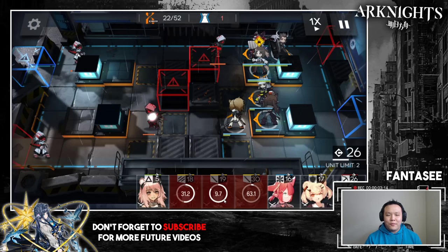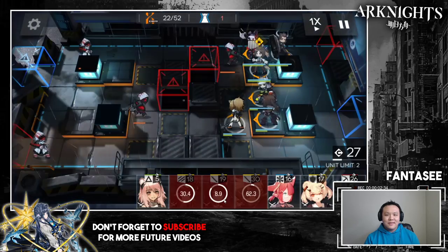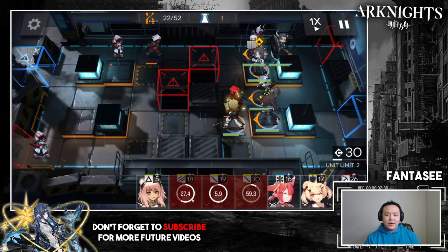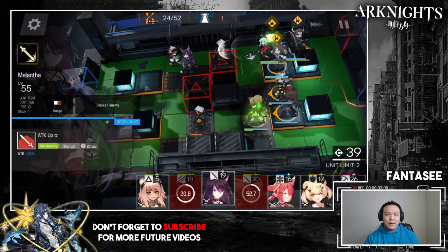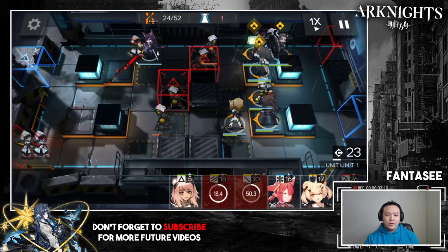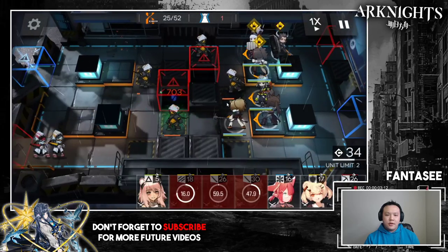If you put Matoimaru above, the projectile actually has time to travel and you have maybe half a second to activate her skill. I was spam-clicking it but it's fine because I have Melantha as another one-block guard to finish him off. Even though that was a mistake — I should have put her up there — it still worked. Then I retreat Melantha.